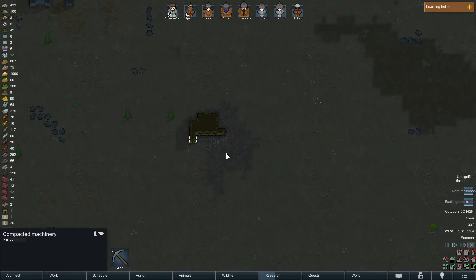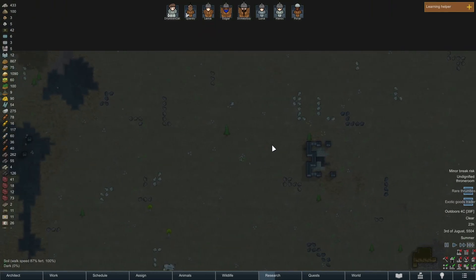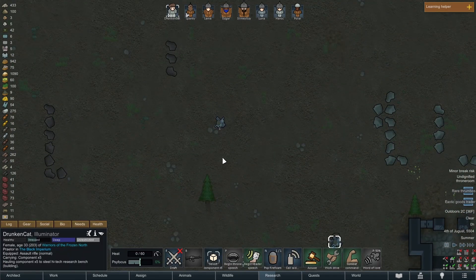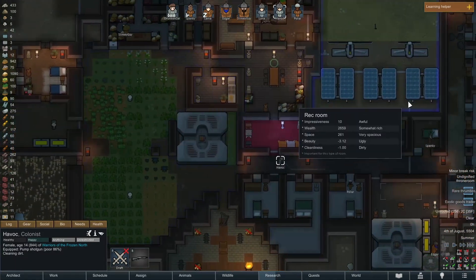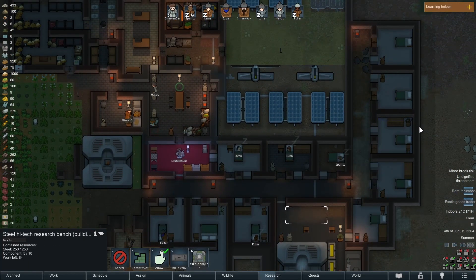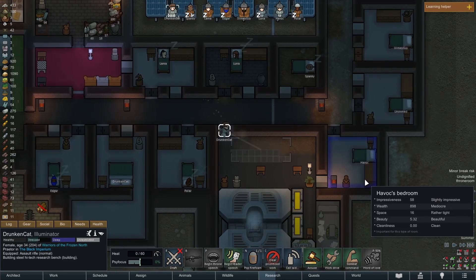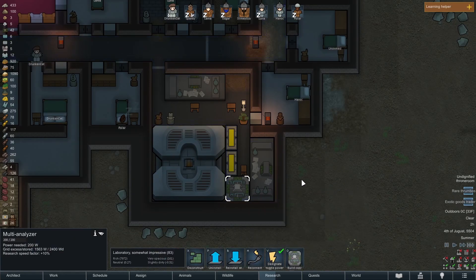Next, we need the components, so we will just mine another strip of components. Drunken Cat is on the job. We're not going to grab all of them — we're grabbing literally enough just to build. And now that that's ready to go, we're just going to manually build.